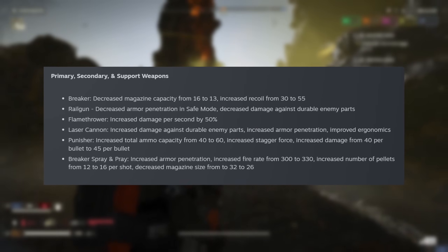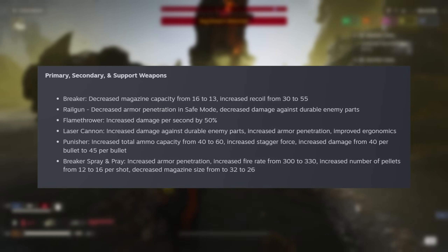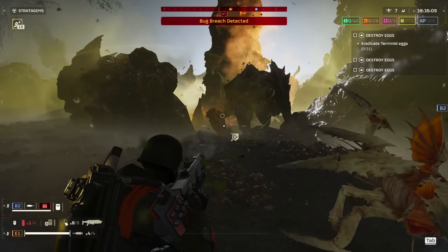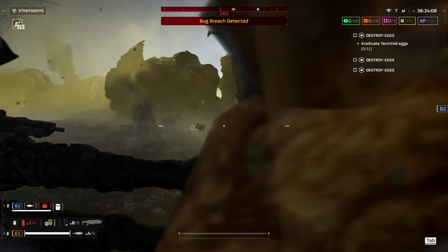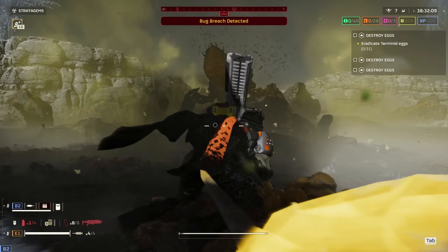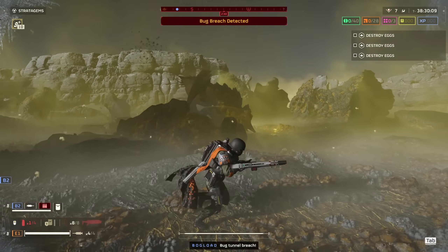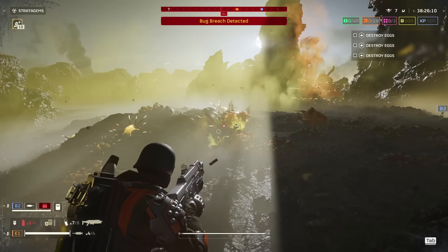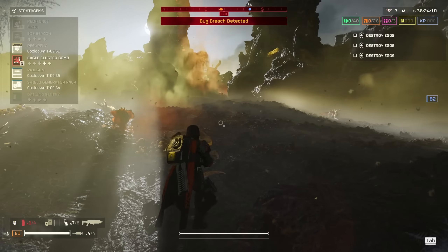Meanwhile, the highly meme-worthy Breaker Spray and Pray now has increased armor penetration — or should I say any degree of armor penetration whatsoever — increased fire rate from 300 to 330, increased number of pellets from 12 to 16 per shot, and decreased mag size from 32 to 26. So all in all, more spraying and hopefully a lot less praying.